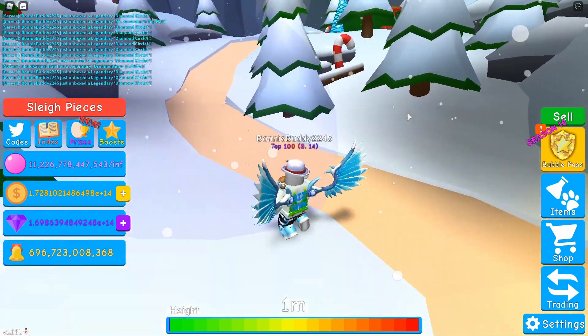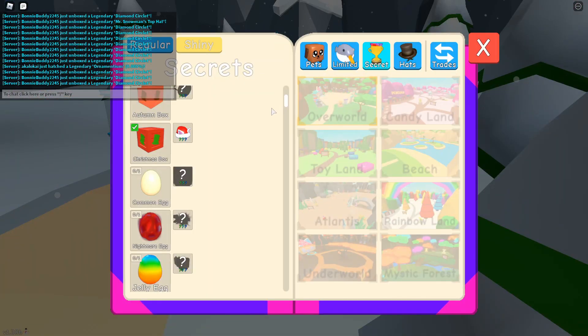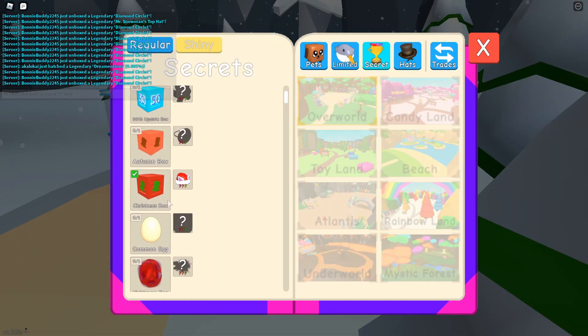Oh my gosh, I cannot believe we hatched that! Let's first of all take a look at this index. There it is — the Christmas box. Oh my gosh, that's the first secret hat we've hatched on this account, and the third secret pet or secret item we've hatched on this account.